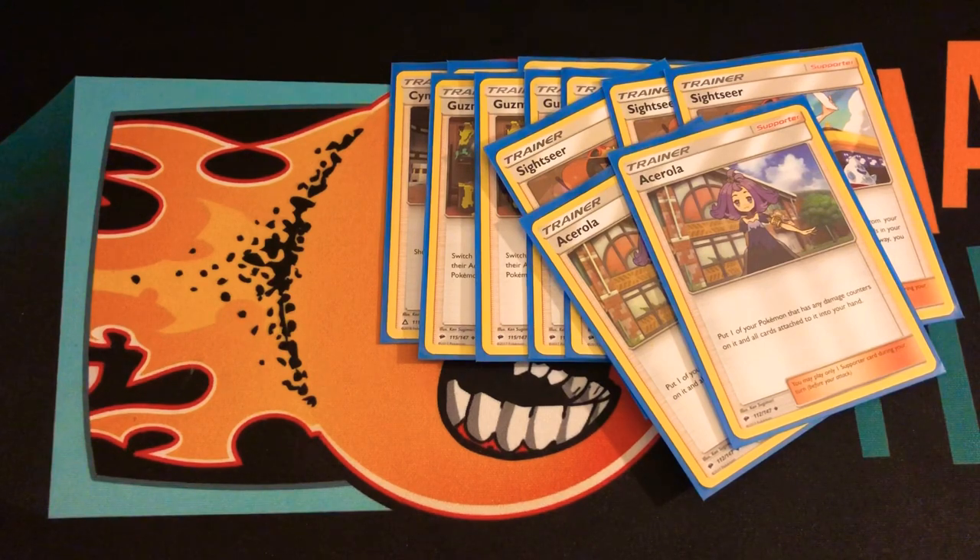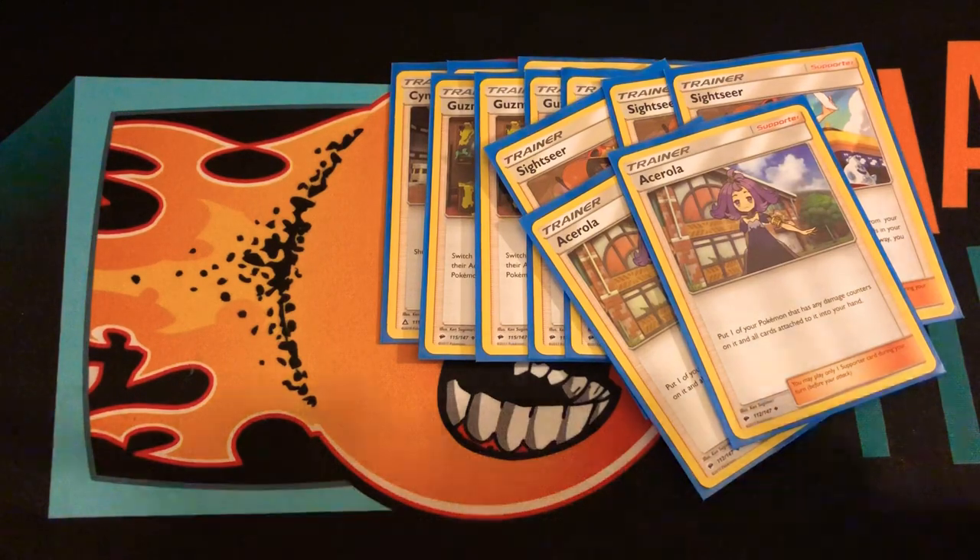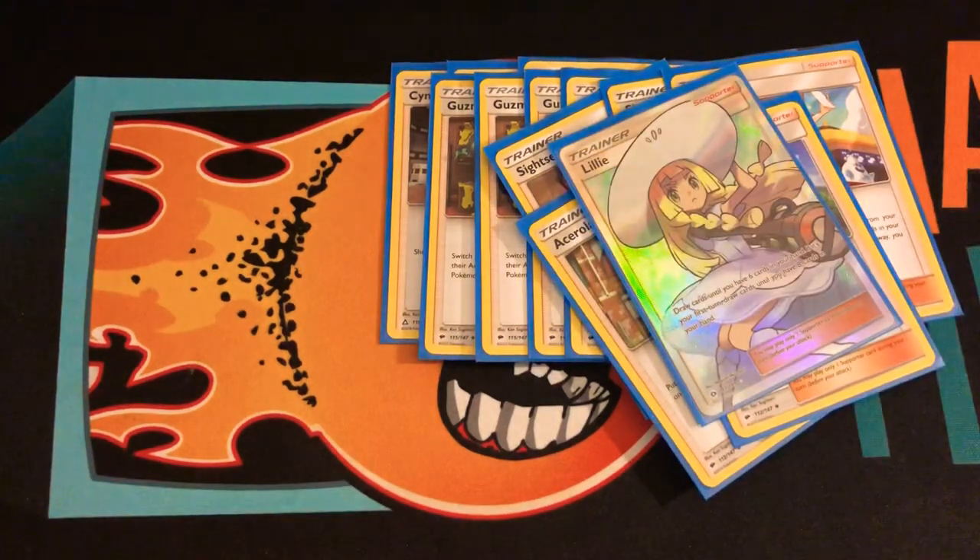Two copies of Acerola — Gengar is 240 HP, so if it's about to die I'll Acerola it, bring it back, drop it down, and retreat so it won't die. One copy of Lillie — I want to play two but for now I'm only playing one, so I can go ham on the first turn.